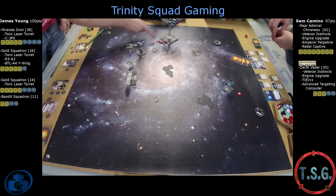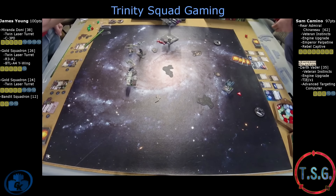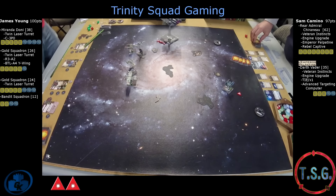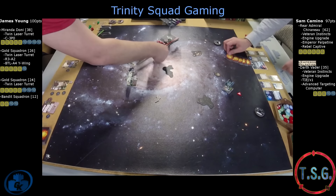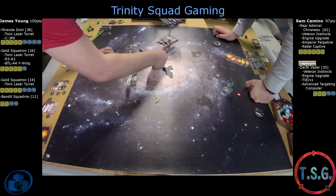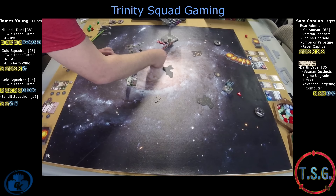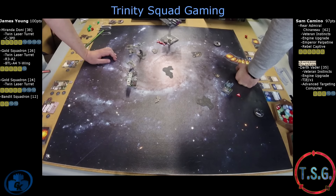Chernu took out two shields from the Stress Hog, which is the correct target to go for. One, it's the closest. Two, you get rid of the Stress Hog and Vader has free range for everything else. James' plan right now is to go for the Decimator, which is the correct choice — it's right there in his face. Just kill the Decimator before Vader can get in the fight. Death by a thousand cuts — or death by a thousand twin lasers.